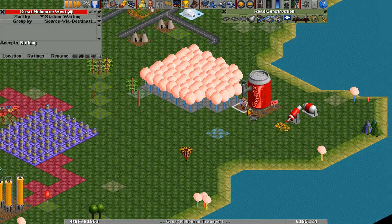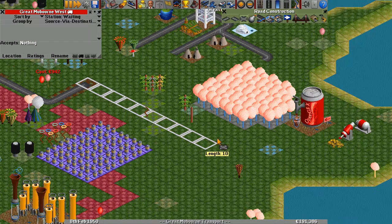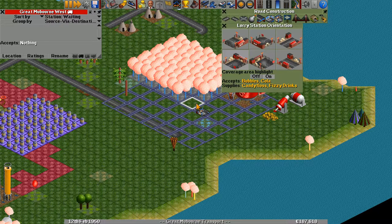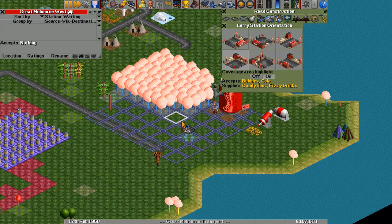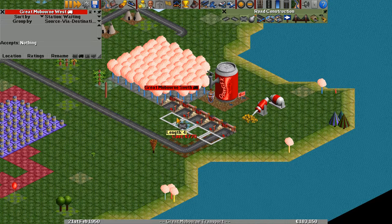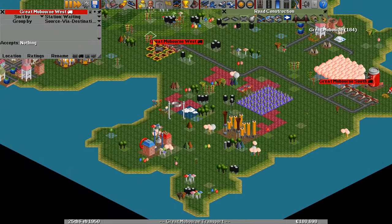So this is going to be supplying cola to the fizzy drinks factory. We'll get our little road going over here. This accepts bubbles and cola, and supplies candy floss, fizzy drinks, and so on. So we're going to want a fairly big station here. There's toffee over here too, so we'll make a pretty big station here to gather up all these materials. Then we need to connect them individually. So now we have our first route from over here to over here.